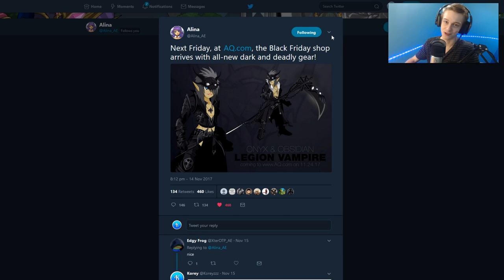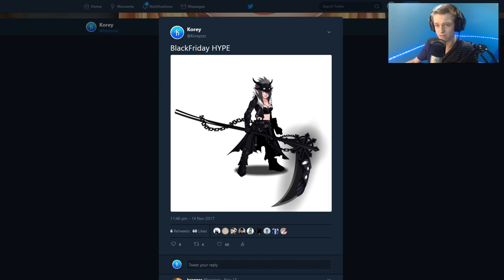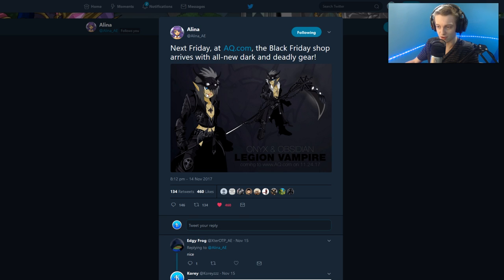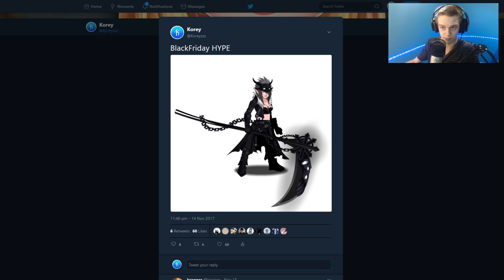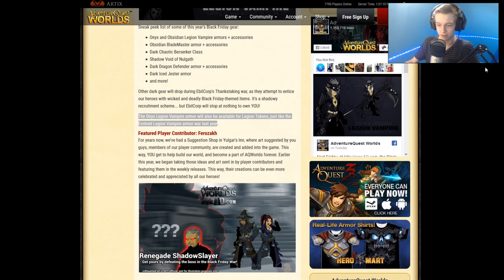This is for Black Friday, which is not tomorrow but next week. This week we have Memet's birthday as the release. We have the Onyx right there and the Obsidian — the male version and the female version of Obsidian. We don't have the male version of Onyx, although the armor exists in the game in the non-black version. The Onyx Legion Vampire armor will be available for Legion tokens.